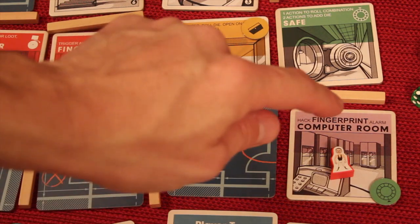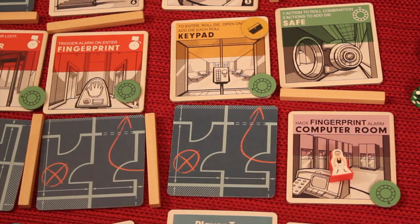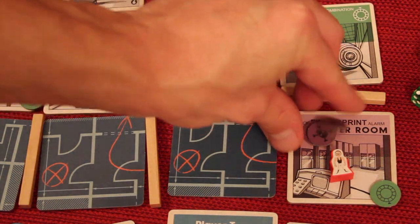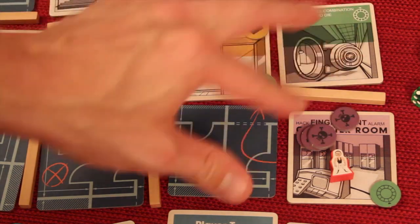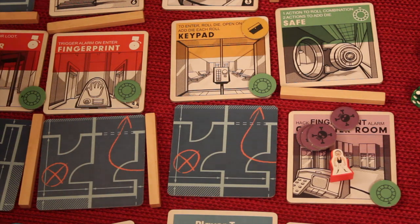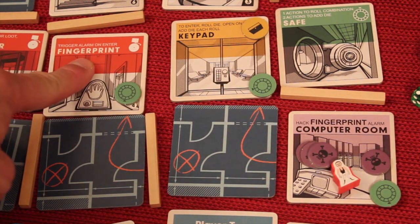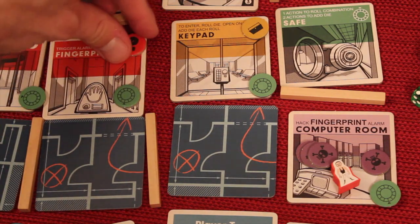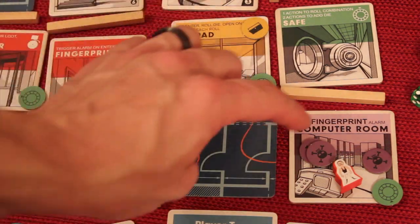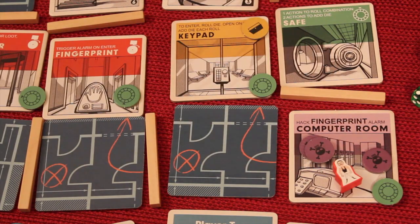The last action we haven't talked about is hacking. If you're in a computer room — this is a fingerprint computer room — for an action you can drop a hack token. You can't have more than six hack tokens on there. What this does is: any floor that is about to get a fingerprint alarm can instead discard one of these tokens. Nobody has to be on the tile at the time, so it helps you for later.